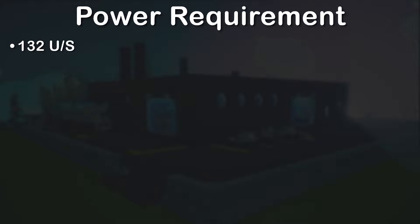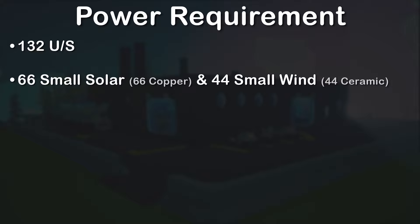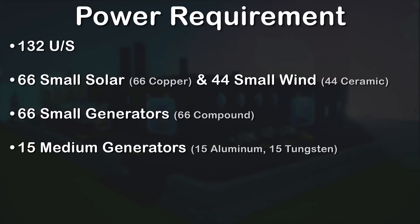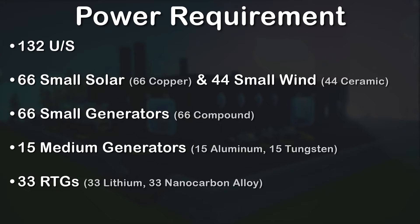If you want to power it at full speed, here are a few options: 66 small solar panels and 44 small wind — if those are active at the same time, you'll get full power. Or 66 small generators, which would not be practical before the tapper, but with the tapper it works. Or 15 medium generators if you'd rather go through the effort of getting those — less setting up tappers. And of course RTGs, for which you'd need 33, which is not cheap.